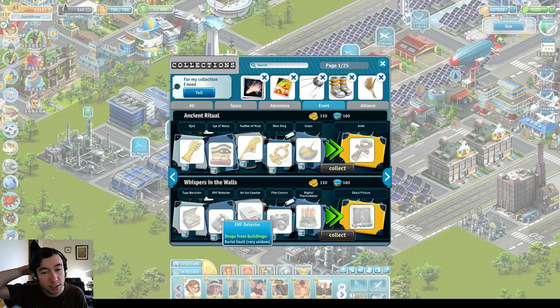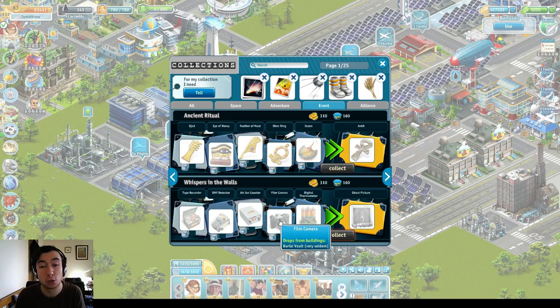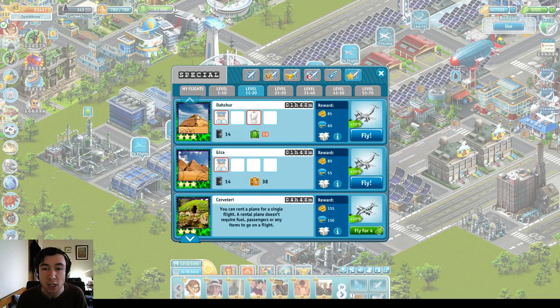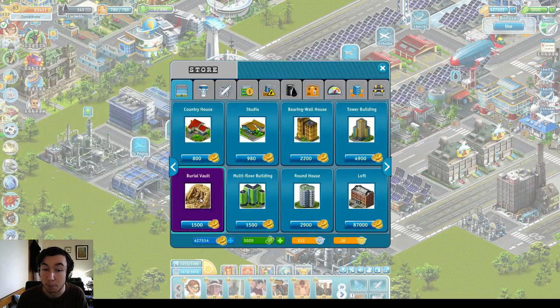Task 4 is to acquire the Whispers of the Walls collection. This is completed as a result of collections from the Burial Vault — these little collectible items drop now and again. So that's why more than one Burial Vault is a very good idea, because not only are you going to be picking up those possessed passengers, but you're also going to be trying to collect these items for the Whispers in the Wall collection, which you also need to complete five times. The final quest is to put together the Lords of the Nile collection. This is a little bit harder because these things all drop from the Dashur flights. The problem with Dashur is you need an extra item — the straight jacket. You can purchase it with Airport Coins or you can find it in some sets.